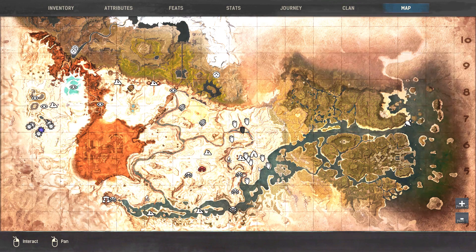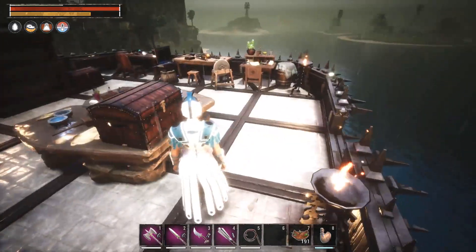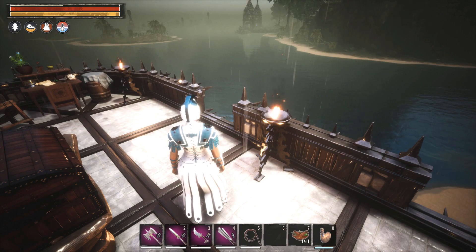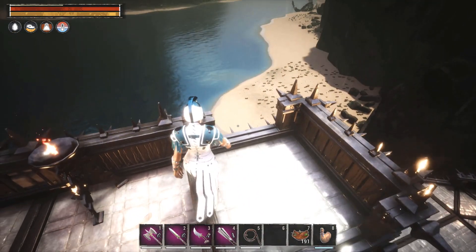I took pretty much everything I could with me. Normally when you're encumbered you walk really slow, so people will roll until they run out of stamina. The nice thing here is because I was right on the river, I just had to roll to the river and then put myself on auto-run, staying in the river the whole way. When you're swimming you move a little faster than walking but slower than running, so it took a while but I didn't have to roll the whole way.